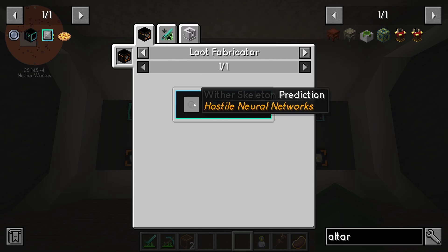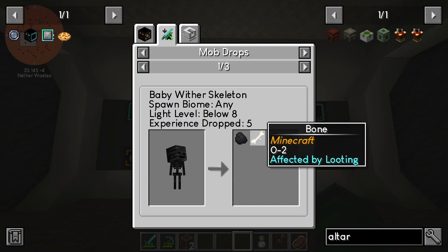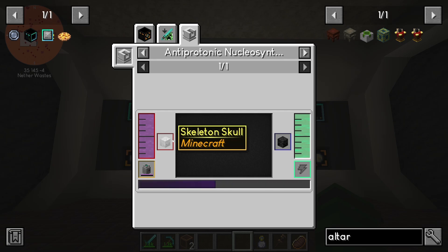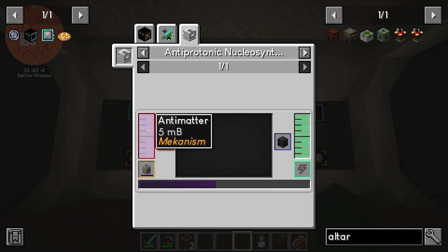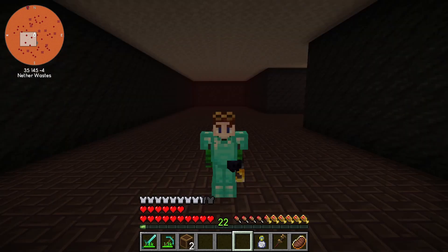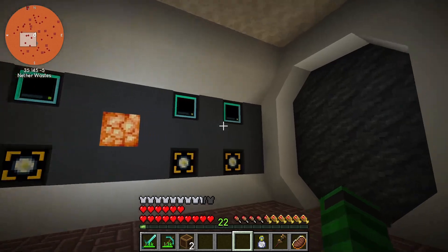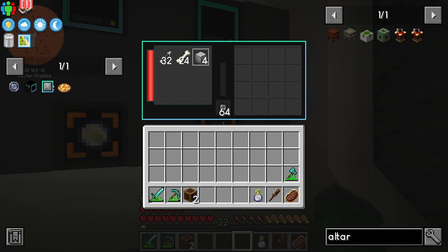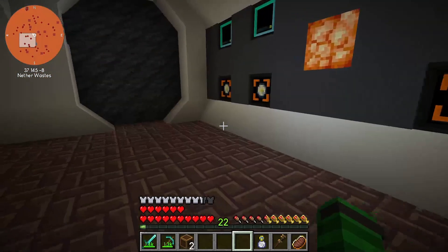Wither skeleton skulls are either from wither skeleton predictions, mob drops, or putting skeleton skulls through the anti-protonic nucleosynthesizer — which then means I'd need to set up the super critical phase shifter, just to turn skeleton skulls into wither skeleton skulls. No thank you.